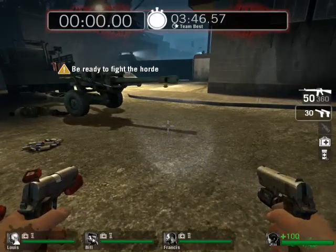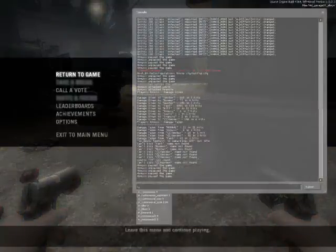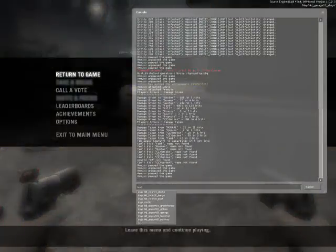For example, I would type - let's try the lighthouse map.